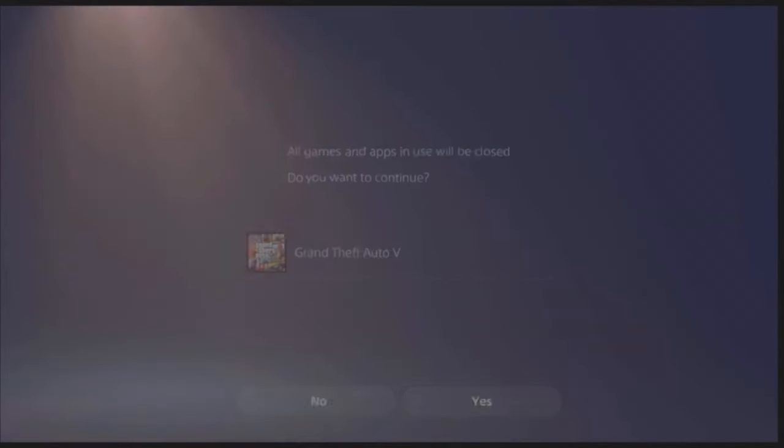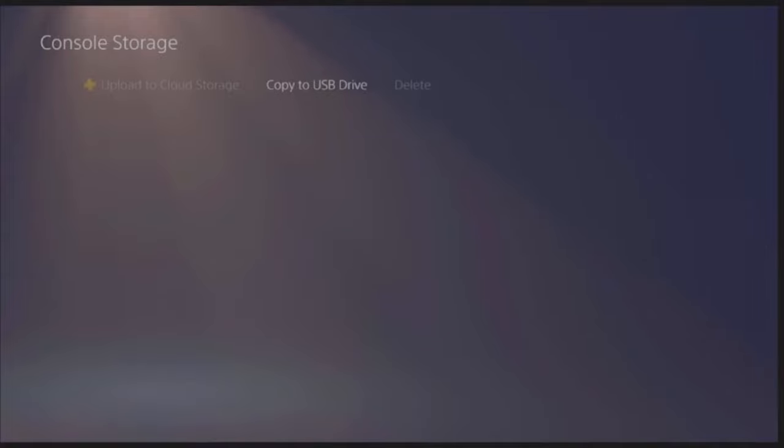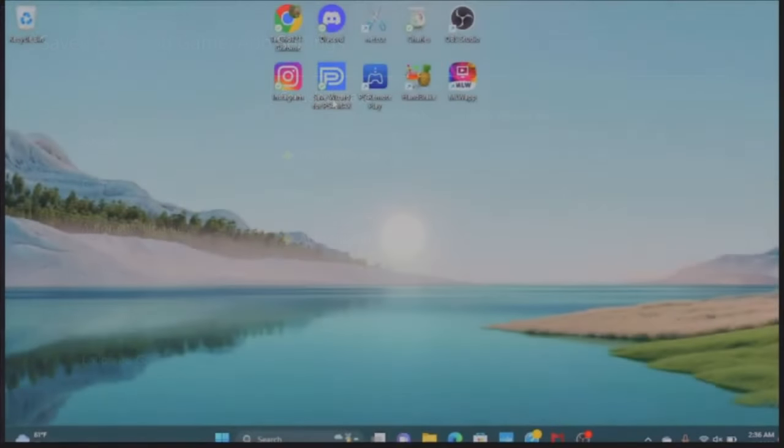It will suspend the GTA 5 app and make you close the application. Just wait till it loads out. Once it has loaded out, you can take the USB drive out of the PlayStation. Then put the USB drive inside your computer. Once you plug your USB drive inside your computer, make sure you already have Save Wizard installed.